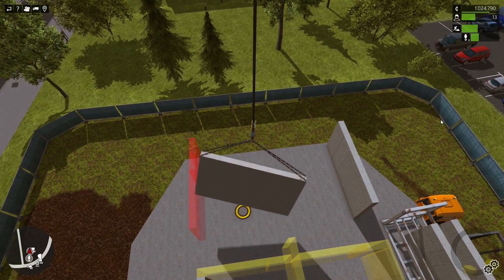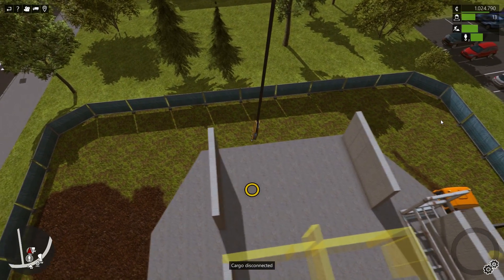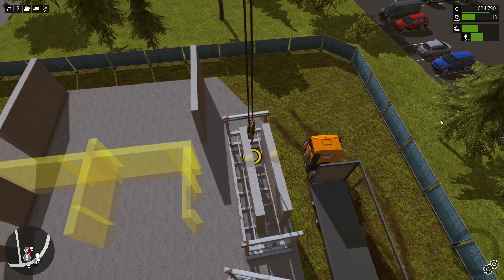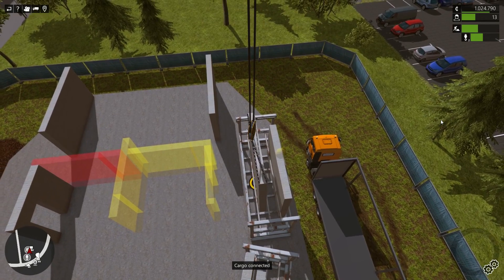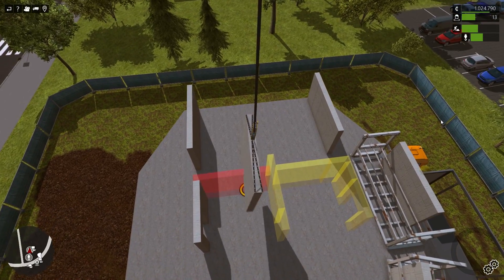I know in real life, stuff would not be floating around this fast. Concrete would be breaking all over the place. The company would be paying out benefits for injuries. The crane operator would be fired. Just wouldn't be a good situation overall. But in the virtual world, speed is everything.